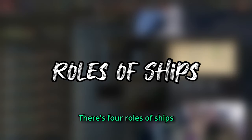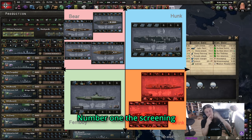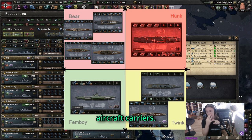There are four roles of ships. Number one: the screening ships, the capital ships, the submarines, and the aircraft carriers.